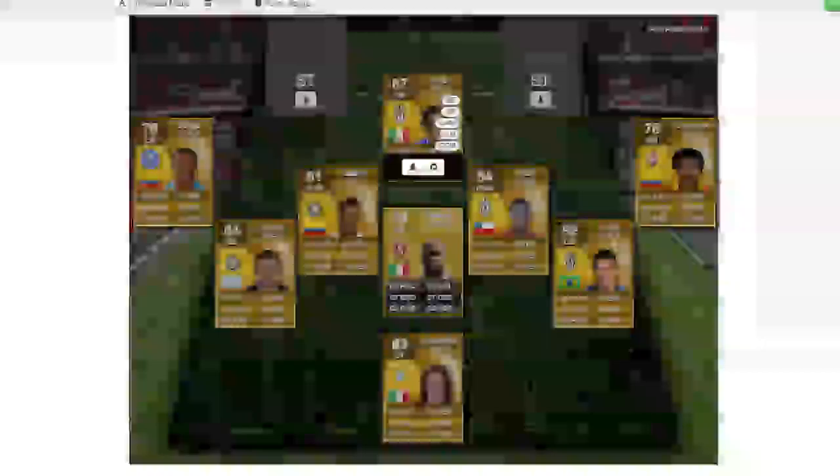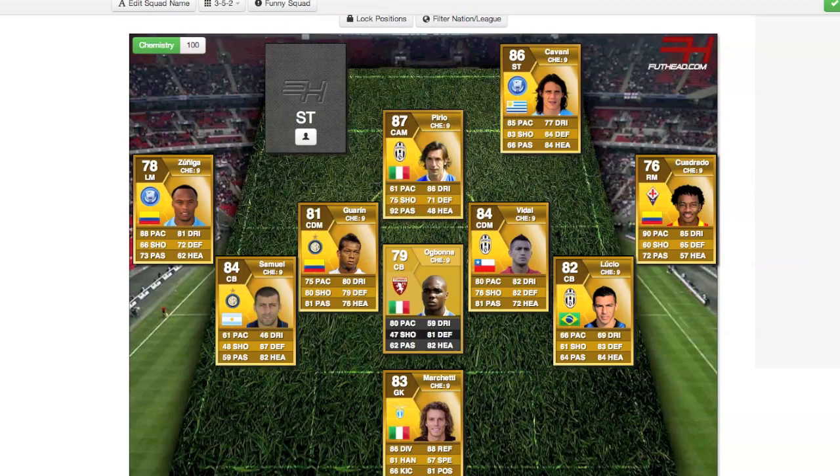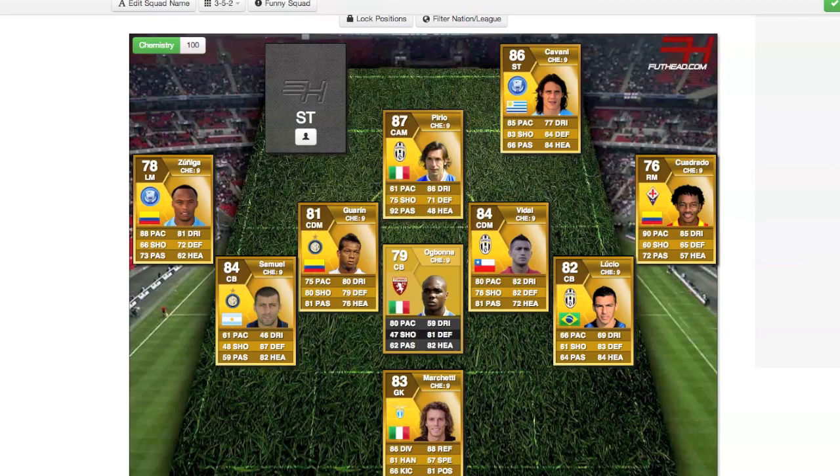As our strikers, the first one is going to be Edinson Cavani. Edinson Cavani is such a great player — he's so cheap for what he actually is. Look at those stats: 85 pace, so he's not slow at all, 83 shooting, and his heading is just amazing.